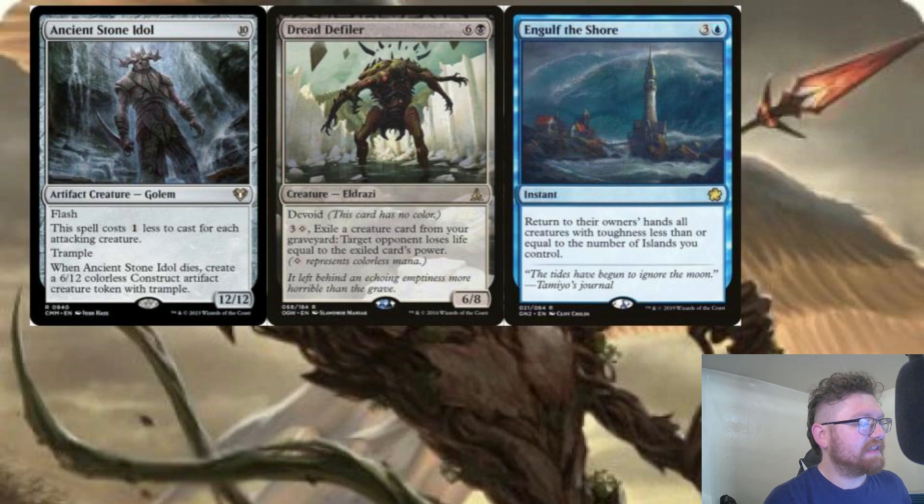Engulf the Shore probably synergizes the most with Half Dane specifically in this deck. Have Half Dane copy Ancient Stone Idol's stats and then board wipe your opponents with Engulf the Shore, where creatures with less toughness than the number of Islands you control are returned to their owners' hands. You end up with a board of giant creatures that withstood the flood and can go punching your opponents — really cool.